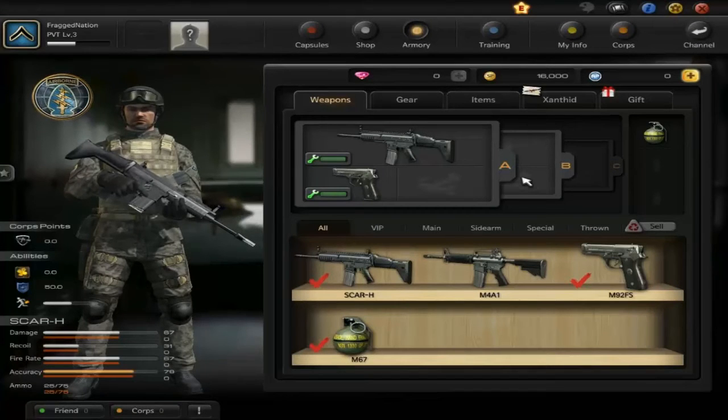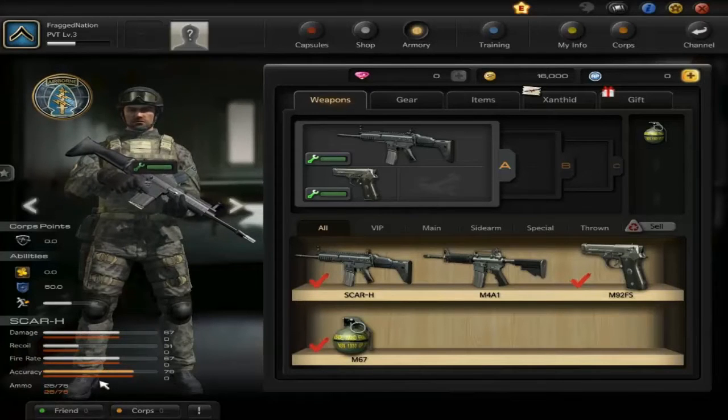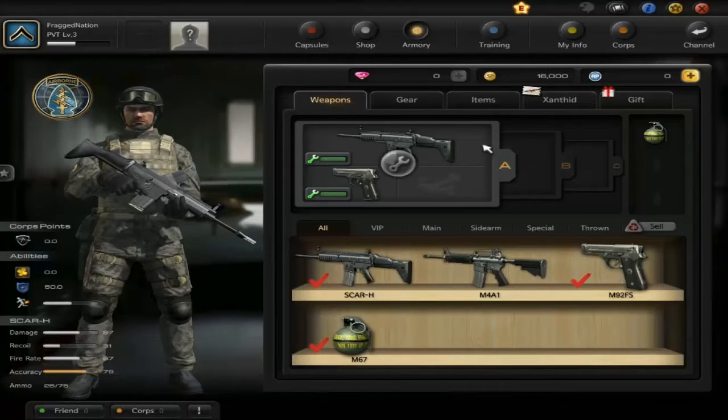Hey there, ladies and gentlemen of Frag Nation Daily. Today we have the free-to-play spotlight — we are checking out Soldier Front 2. This is a free-to-play game that you can get on the Aeria Games launcher, and you can also grab it off of Steam in the free-to-play section.